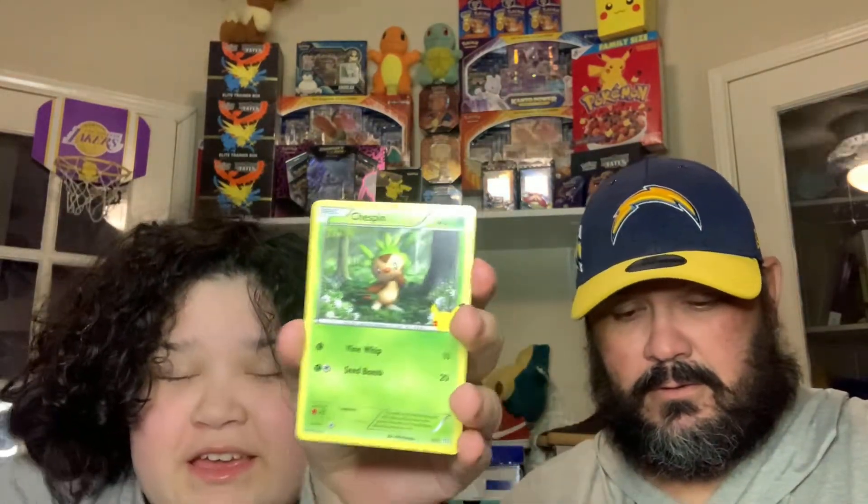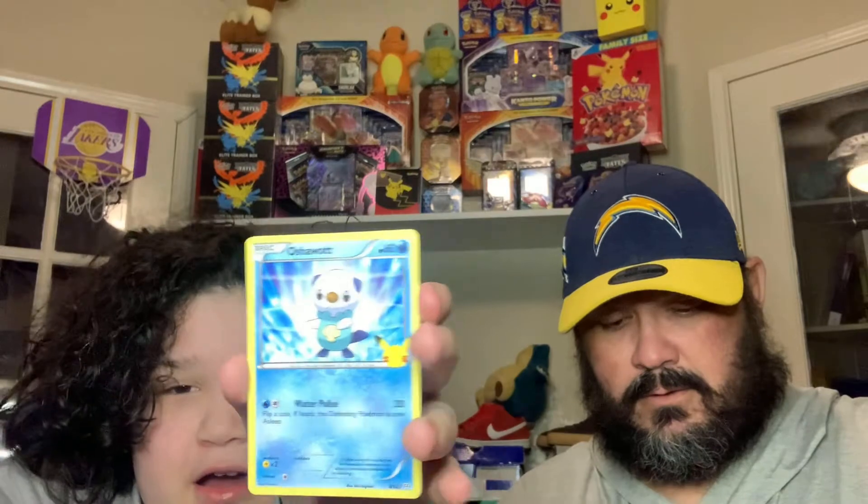We've got Treecko, Chespin, Oshawott, and Torchic. Very nice. I don't think we have that one — I don't think we have Torchic hollow, actually. That might actually work out.